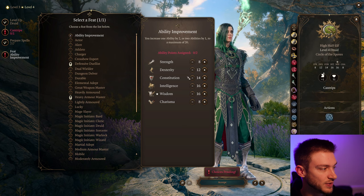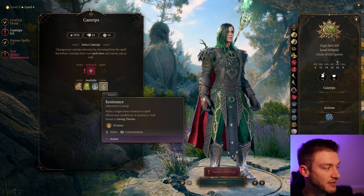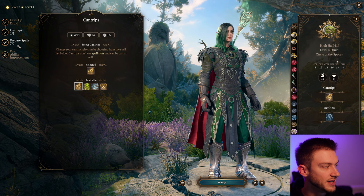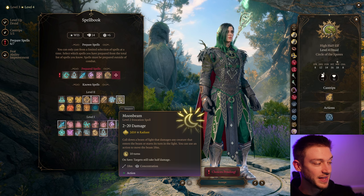For our Feat, Ability Improvement is the first thing I want to focus on. Getting our Wisdom up to 18 is kind of important as the Circle of Spores Druid. For our Cantrip, Guidance is one of the best early game concentration options — it gives a 1d4 to ability checks. You always need someone to have this. If you don't have a Cleric like Shadowheart on your team with Guidance, you need to take it yourself. Someone just has to have it — it makes the game a lot better.